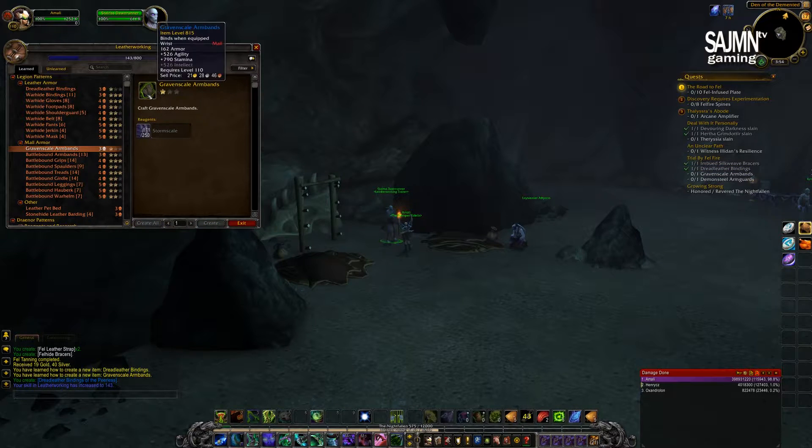Then Gravonscale Bindings also, which is the third one, because the first one is the Tailor Ring. I need to create what I am missing — I am missing Stormscale, so I will farm some and craft it later.